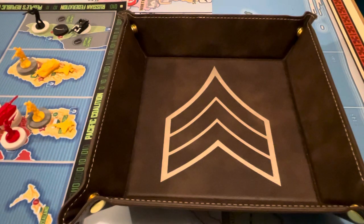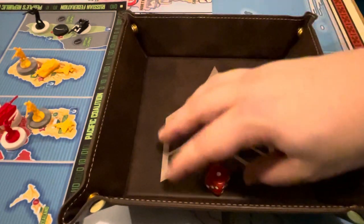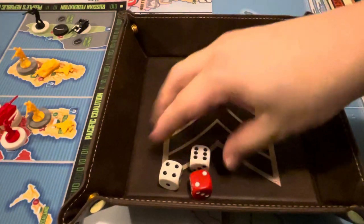Let's go ahead and do NATO's rolls — nothing, a three, five, and a one. And let's go ahead and do Pacific Coalition. Oh, there we go — got a six!